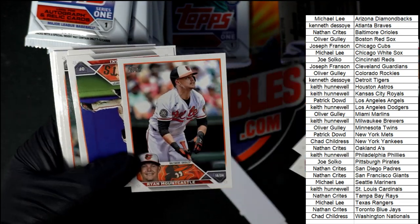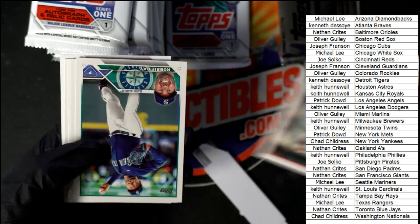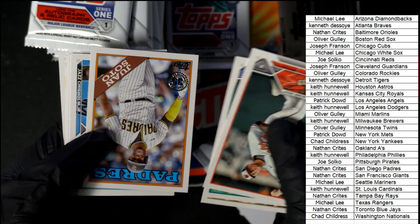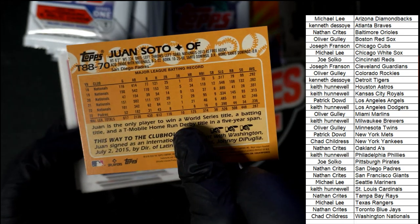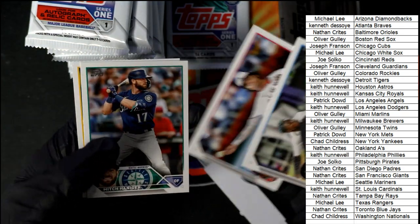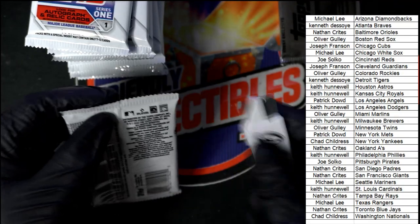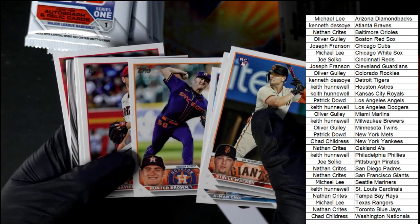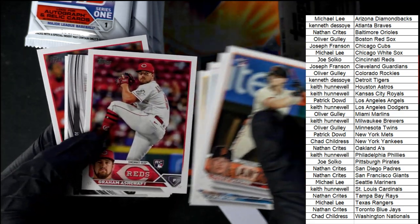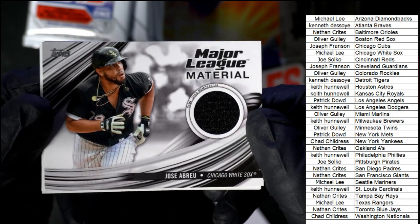There's Mountcastle. Nice 88 Topps style Soto. Hunter Brown for the Astros — another nice rookie. And what do we have here — Jose Abreu! Chicago White Sox, Michael, this is for you bro. You got a Major League Material Jose Abreu. Nice one!